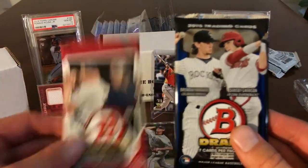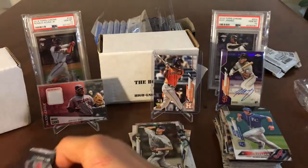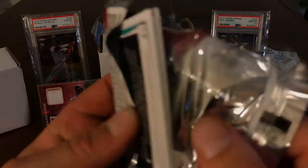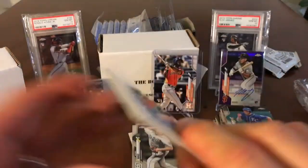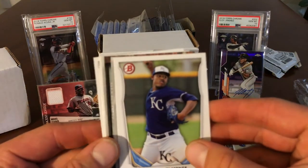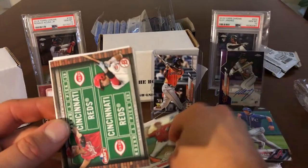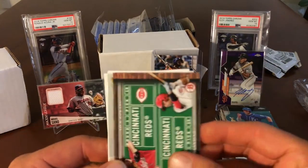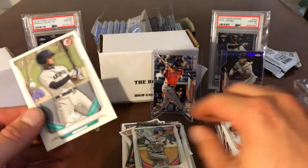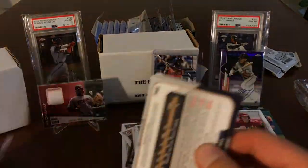We're down to our two Bowmans. We got Bowman Draft 2015. I don't know who you can get — let's do the 2014 first. That one feels way thicker though for seven cards. We got Josh Morgan first Bowman, Miguel Almonte. First Bowman of T.A. and Tony. There's just so many Reds. We got draft picks of Nick Howard and Alex Blandino, Mike Papi — what a name — Peter O'Brien and Garrett Morgan. That was way thicker for some reason.